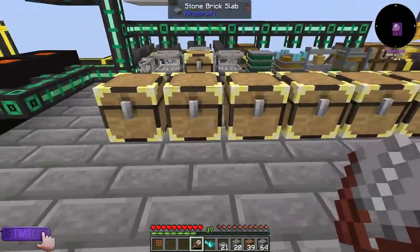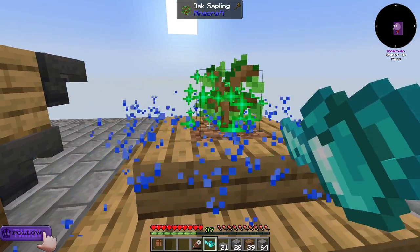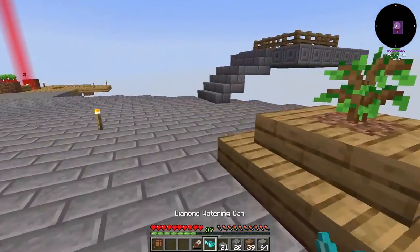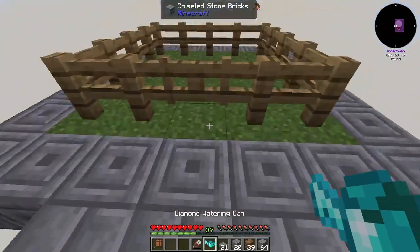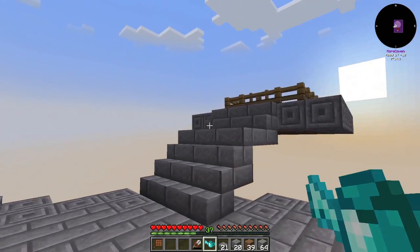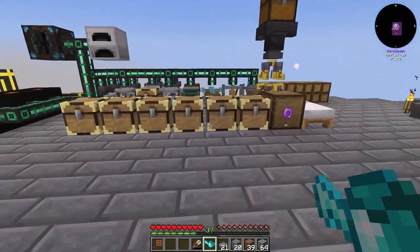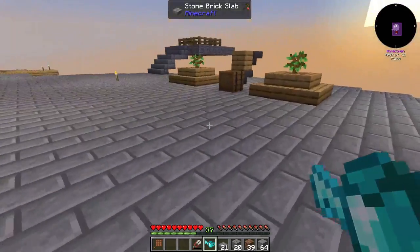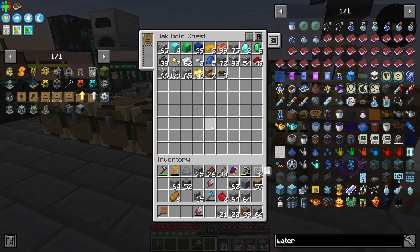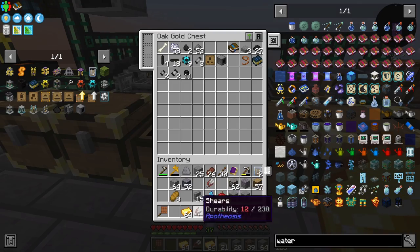Alright guys, we're jumping right into this episode. Between episodes I made a watering can — a diamond level one — so it's really fast. It has a three by three area. The reason why I made the diamond watering can is I wanted to spread all the grass up here. I made a small little platform area for mobs to spawn, and I did process a little bit of ores between episodes.